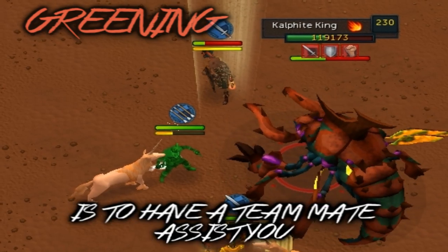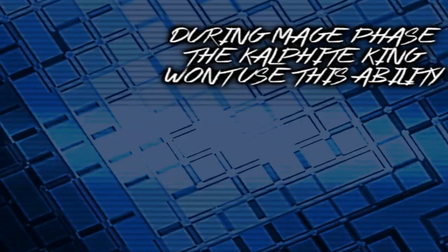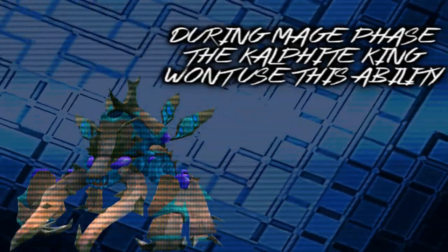The only way to avoid this is to have a teammate assist you. During mage phase, the Kalphite King won't use this ability, so you're safe. For now.